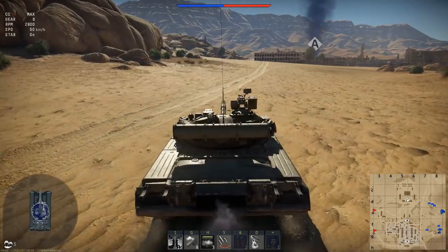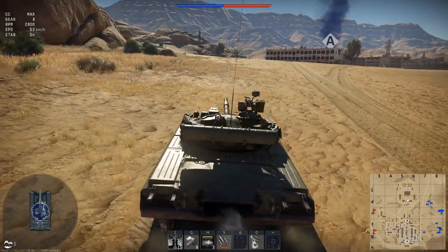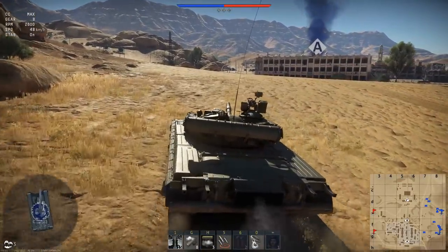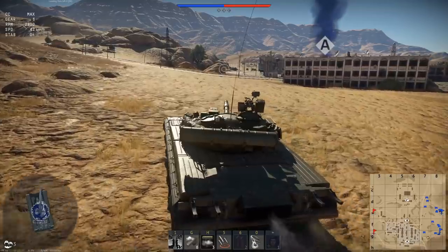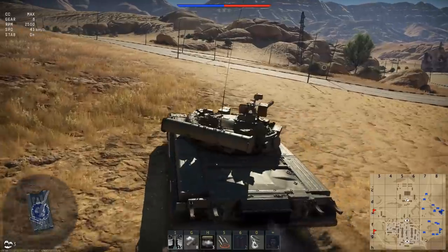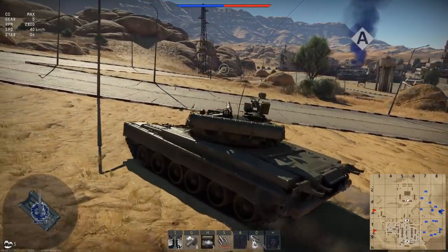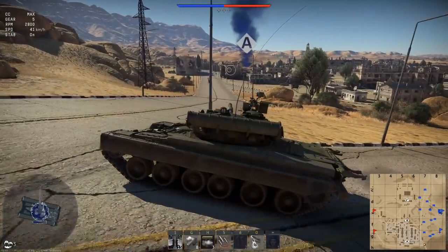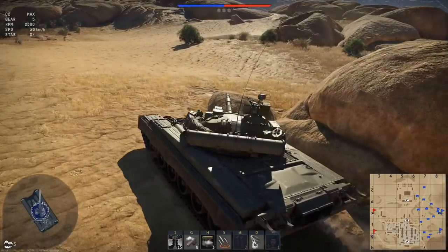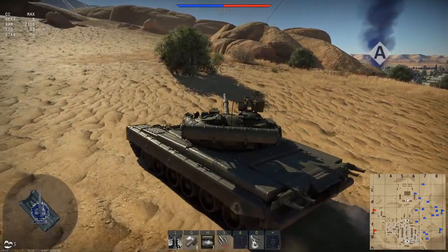I normally wouldn't try this in a T-64B because we're a little bit slower, but with a fully upgraded gas turbine T-80 I think we're going to be able to get there on time. I should have taken a little more ammunition, but at least with 15 rounds we should get four or five kills. Oh my god, she trucks uphill! That's a huge difference compared to the T-64.